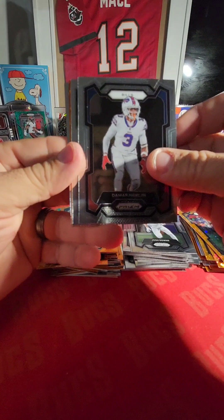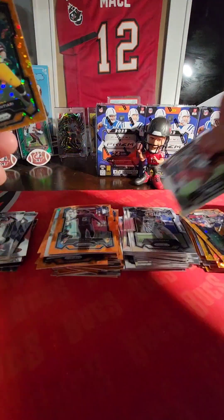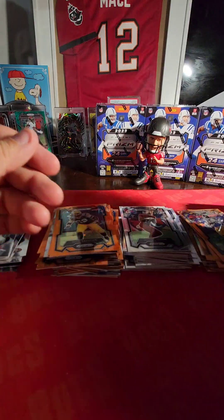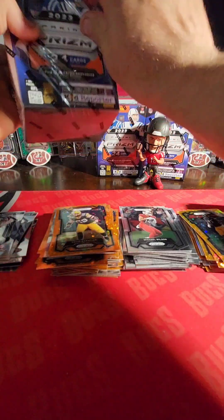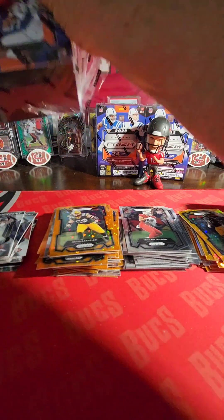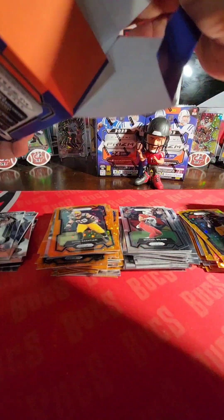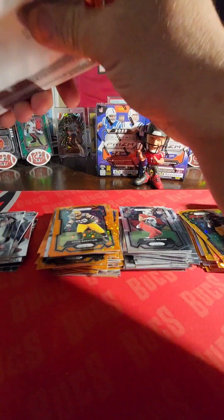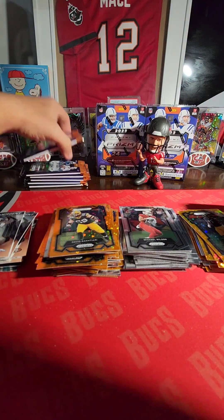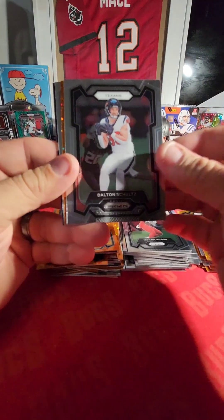Michael Wilson for the Packers, David Bakhtiari, and a Jalen Hurts. Alright, this box is a little jacked up — and I know what a jacked up box means. Absolutely nothing, probably. But I choose to believe. And it's messed up on the inside — look at how crooked. You just gotta believe, man. Just gotta believe. At least give me some more Bucs discos. Dalton Schultz, Cardinals again — Paris Johnson of course. Fred Warner. Wasting my rookie discos.